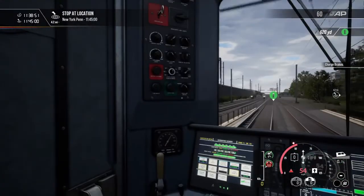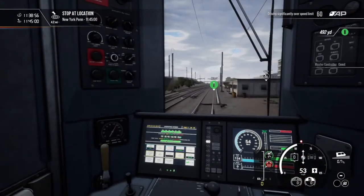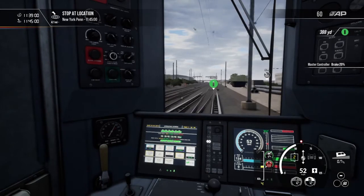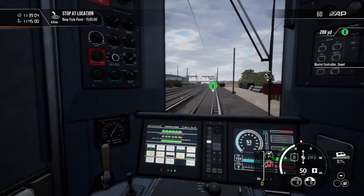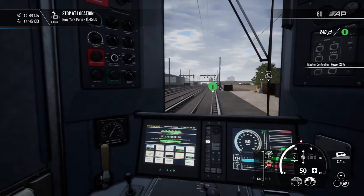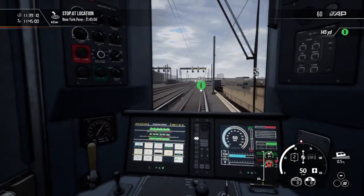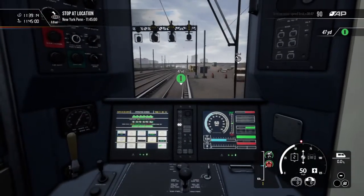Charge brakes — wait, what? I forgot. The brakes are all in the throttle controllers, the same thing as the L1 and L2.